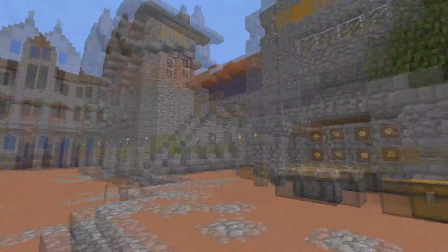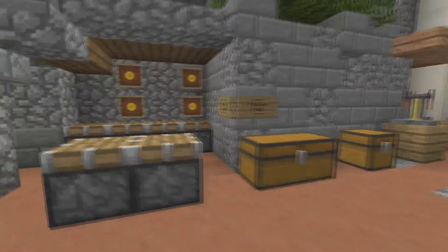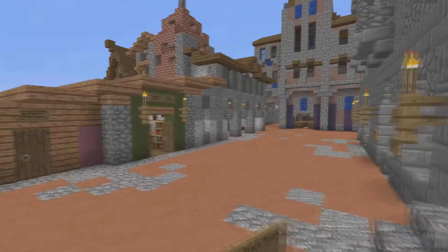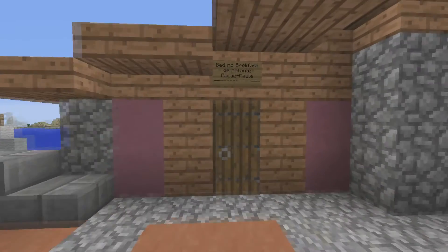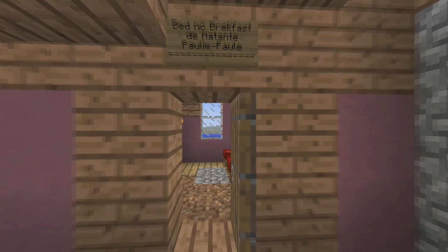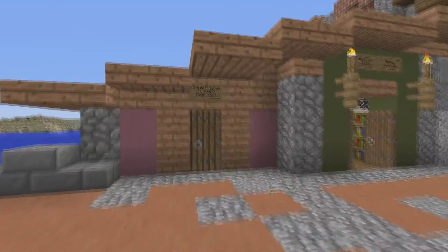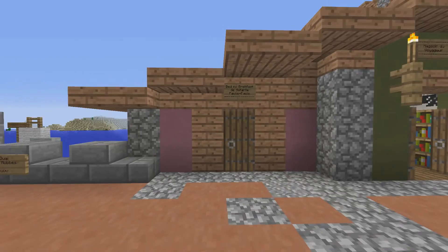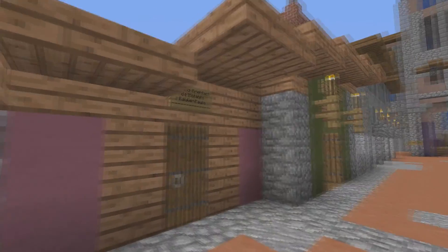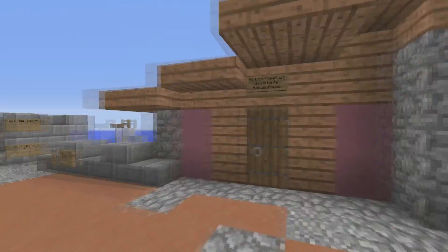I'll show you guys this little square here. Over here there's a little marketplace — Julian's Market. There are just a bunch of little shops. Like here: Bed, No Breakfast of Polly Paul. He lives here. If you know what a bed and breakfast is, it's like a hotel where they also give you breakfast — but here it's just Bed, No Breakfast. Polly Paul ain't the best.